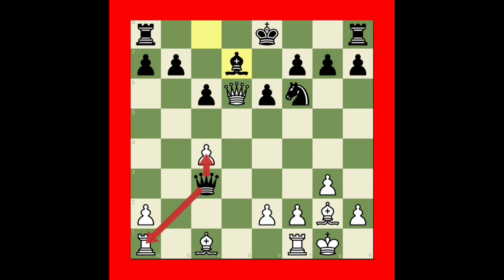White will simply move rook to b1, strongly attacking the b7 pawn. Black will try to block the attack by pushing a pawn. Then white will attack strongly with bishop takes c6 pawn.